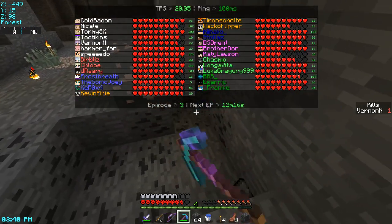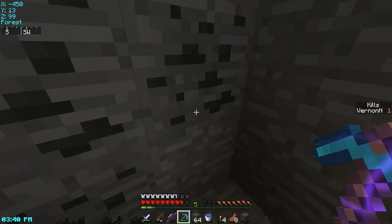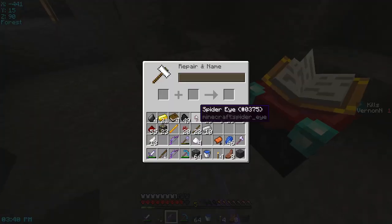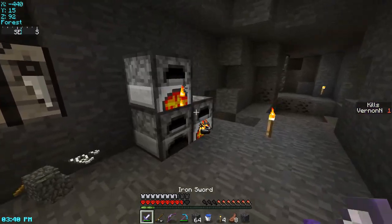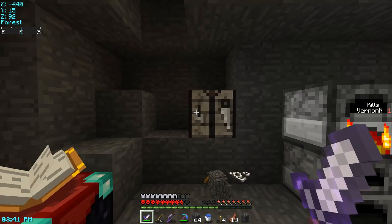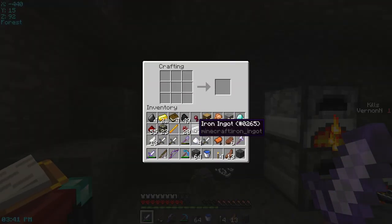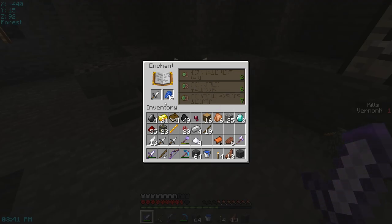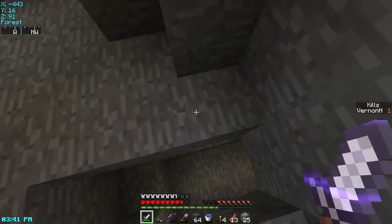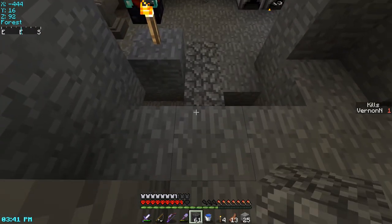People get to pick their teams in seven minutes — by people, I mean us, I guess. Oh, I can make power three right now. Oh god, I almost fell. I guess I'll try and make the sharp three now — oh, I have no levels. Well, gravel grinding time. Let me block this up too so I don't take more fall damage.